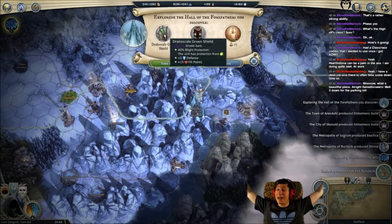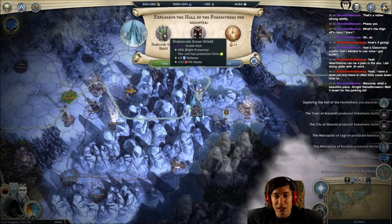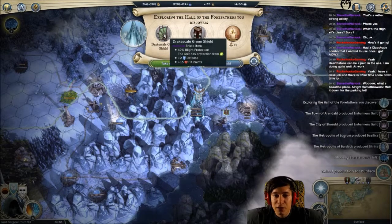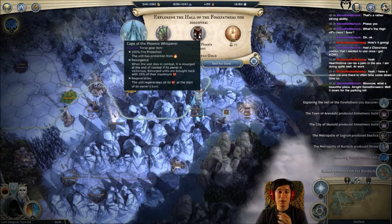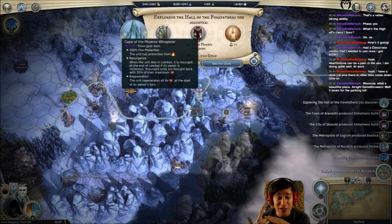Let's see what we get - a mythical item: drake scale green shield, 40% light protection. Okay, we are already at 100 I think. This unit has plus two defense and plus 15 hit points, and another mythical item - Cape of the Phoenix Whisperer, and that's drake. Okay, so 100% fire protection, that's good.